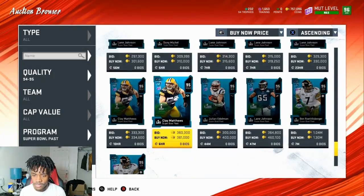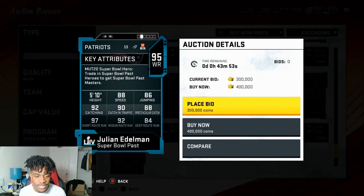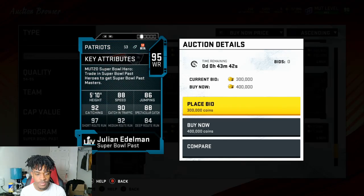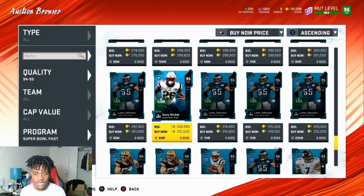We got Julian Edelman right here — 95 overall with 88 speed, 86 jump, 92 catching, 90 catch in traffic, 88 spectacular catch, 97 short route, 92 mid route, and 84 deep route. For the most part, this card is not good. 88 speed in February is really the worst. I would not add this card to my team — he's just not that good.